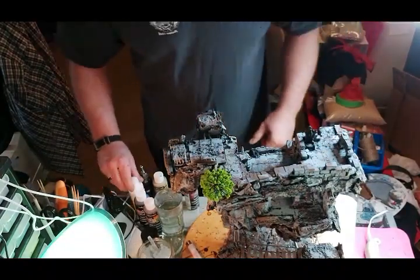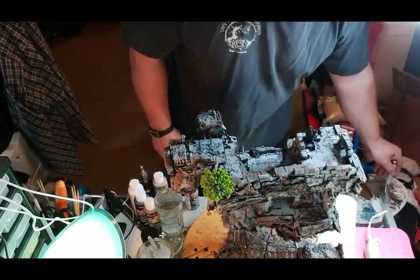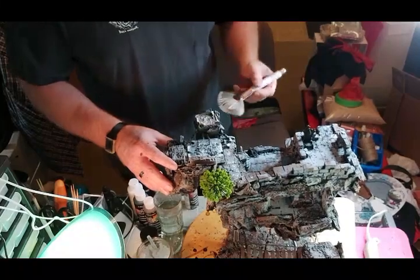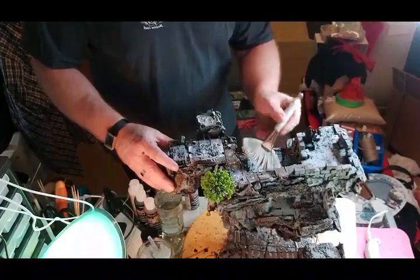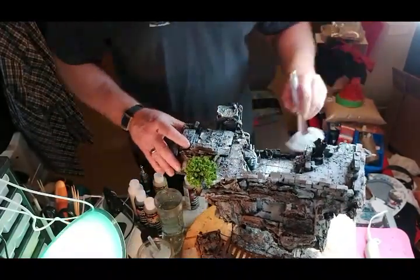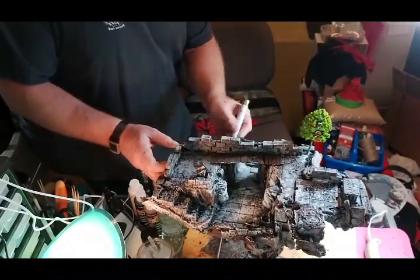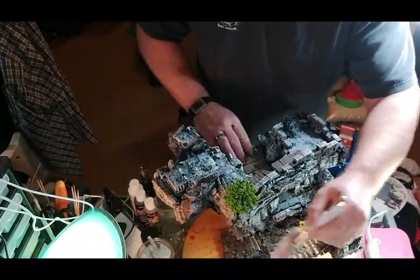Now we're gonna do the white highlight. My wife bought me this really cool fan makeup brush — I'll give it a try. Get lots of white on there, dry it off, and then just start hitting up those highlights. Don't worry about it looking super light — once you hit this up with some brown and black washes, that lightness is gonna be so muted it won't be funny. With the whites I generally try to come from the top down to really give that light effect — make sure you hit up everything that looks like it should have light on it.